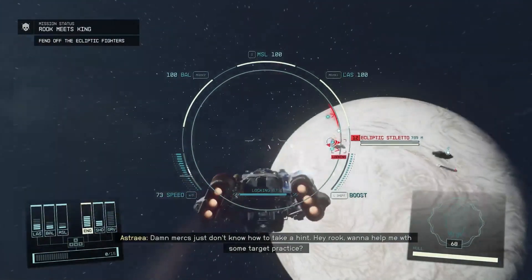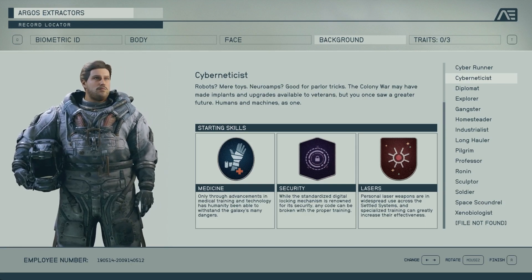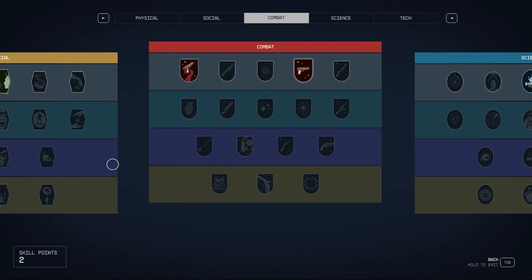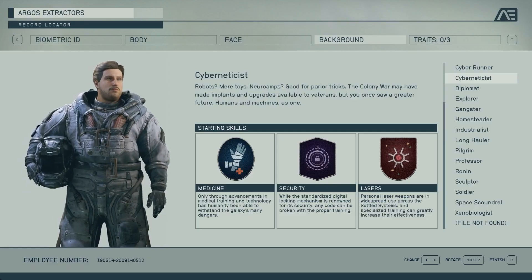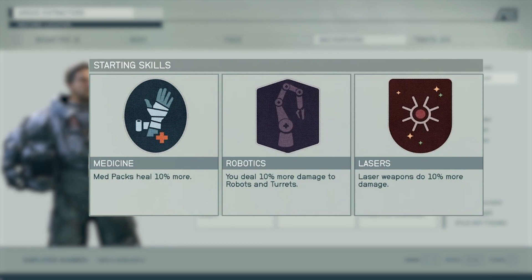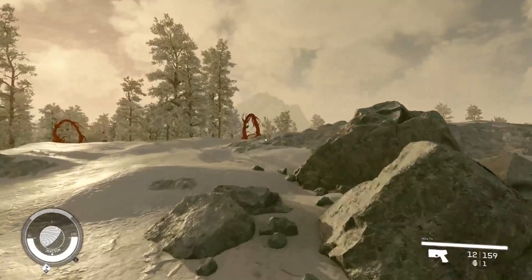Now if any of you are stressing over this, don't worry. Your starting class doesn't really matter all too much — you can always respec your character later. Your starting class just gives you a jumpstart in the right direction. The way it works is every class has three perks assigned to it, and there is some overlap here and there. With that out of the way, let's look at the classes.